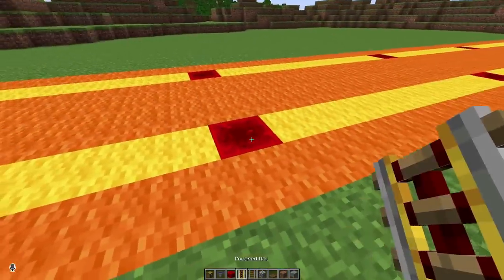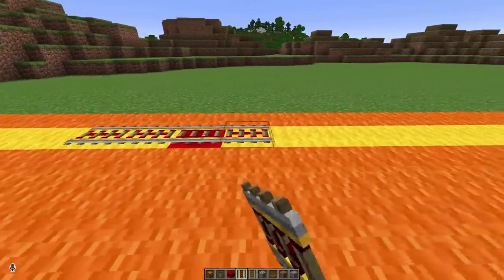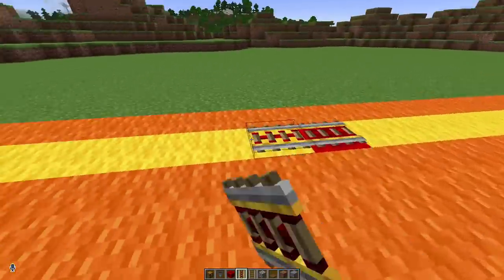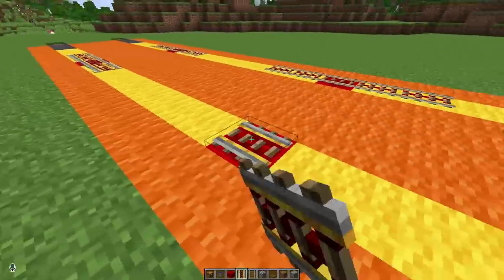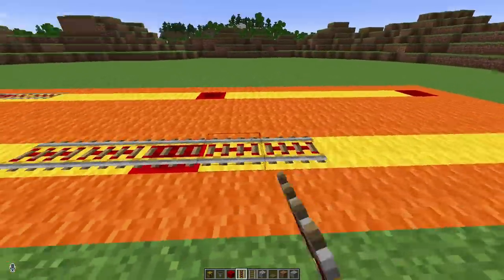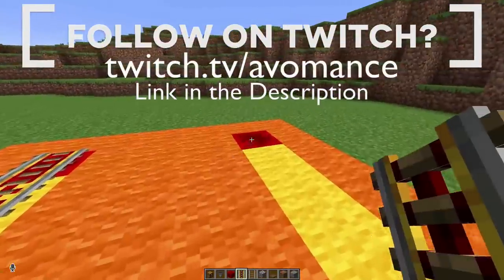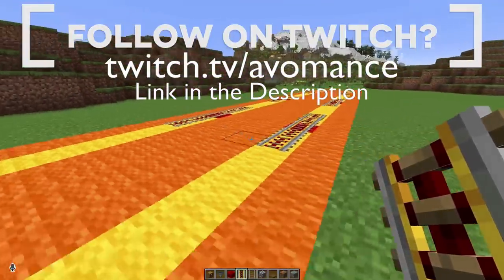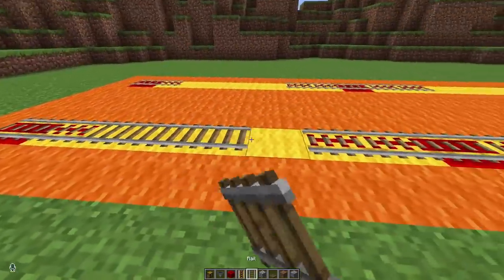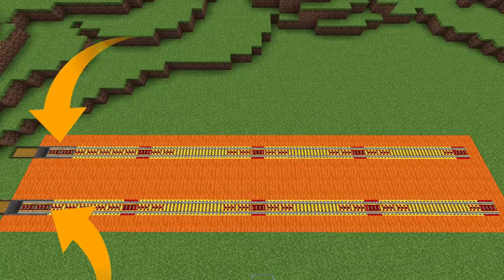That's going to allow us to put down some powered rails, five wide with the center being on that redstone block on each and every one of them, and then join those up with normal rails — and that saves you gold. You could do this entirely with powered rail if you want, but why waste the gold? You might as well use it for something else, like going to the nether. Make sure you get two onto there for a good run. Connect them all up so you end up with sections of powered rails connected with normal rail. At the end with the chests, run the powered rails up to the second hopper.